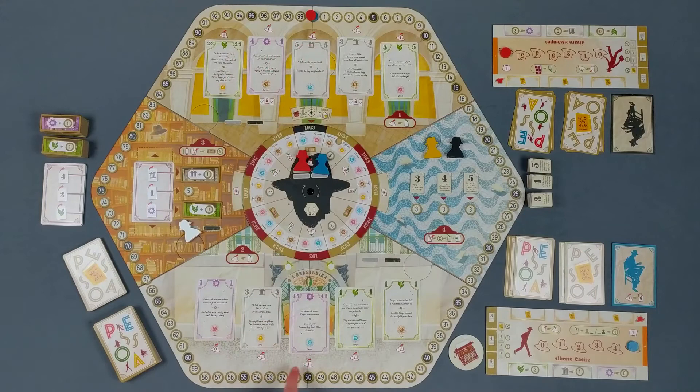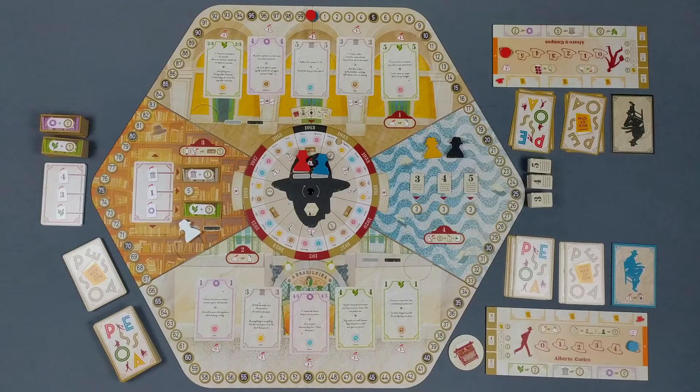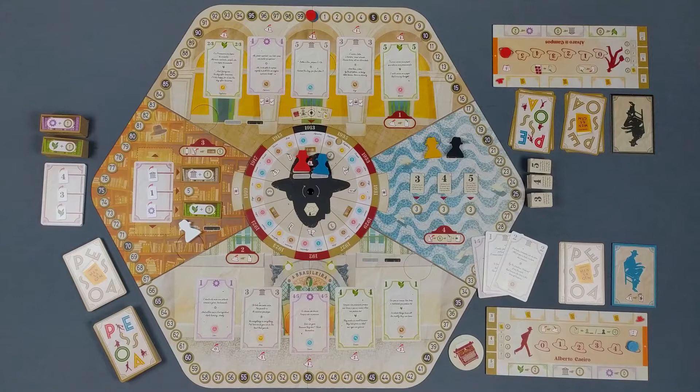When a player moves their meeple to the bookshop, they can fulfill the requirements to earn the indicated benefits. As soon as a player moves their heteronym to the Rocio Square, they write a beautiful poem, scoring victory points based on their unique and improved skills. In addition, by matching symbols on the astral map, players can earn additional bonuses.